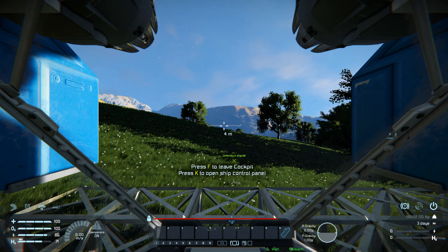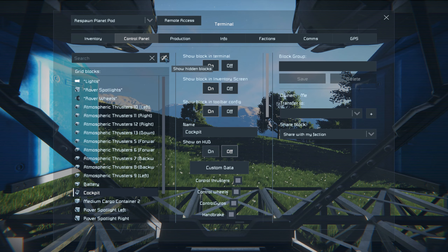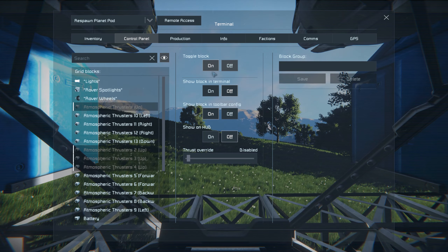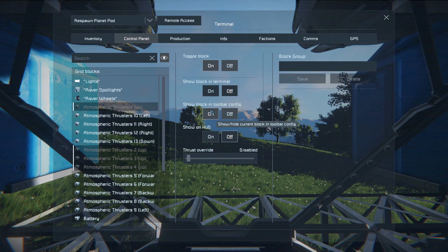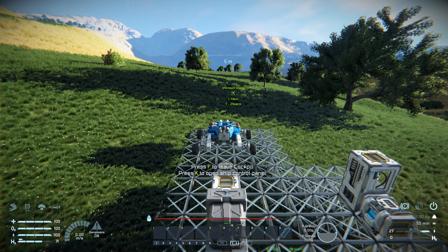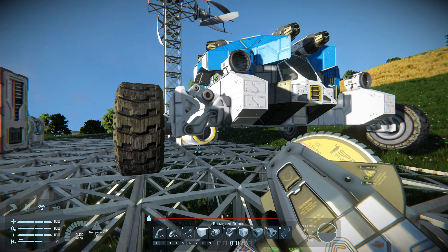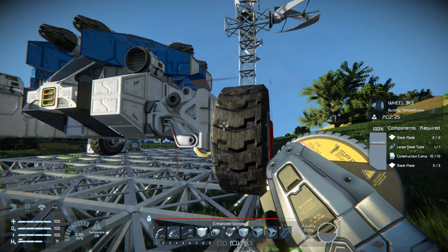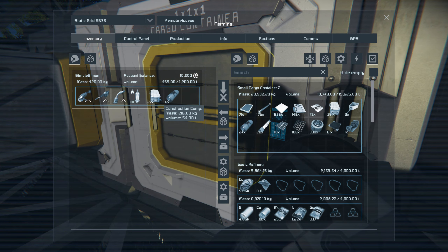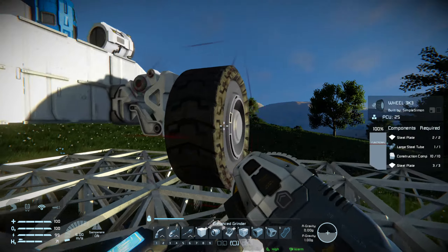First thing I need to do is configure the thrusters. I've got all these new thrusters here which is great, but it doesn't include the ones that were originally on there. I want them to be toggled on — showing block terminal, enabled. Now if I come here we should be airborne. Awesome! That means I can now work underneath. I want to remove the excess baggage — take off the wheels and stuff. I'll offload my inventory first.